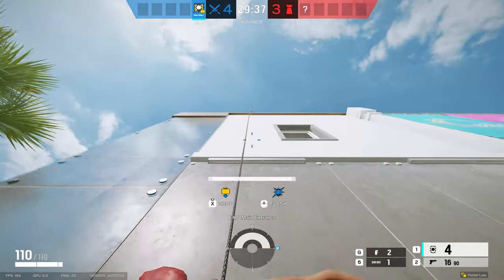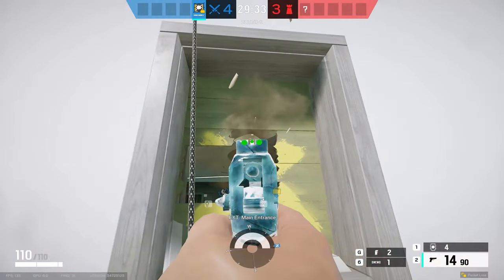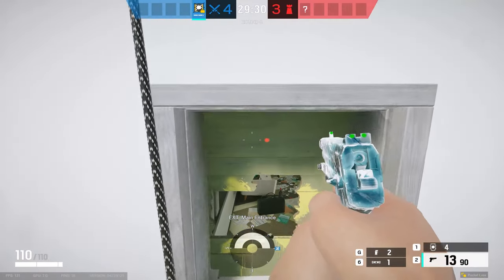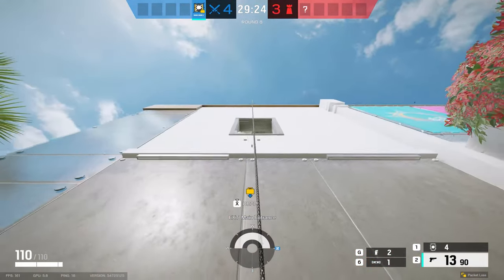Here's something to remember while rappelling into a building. If your shield is equipped when you start to rappel, you will enter the building with your shield up. However, if your shield is on your back, it will not be equipped when you get off rappel. This is something that can get away from you if you forget.